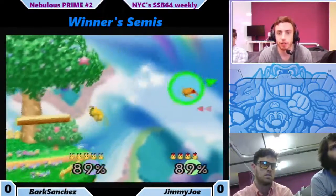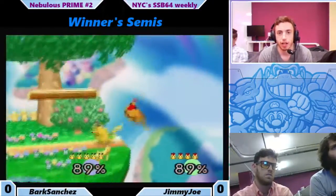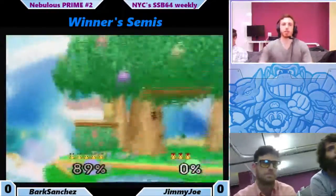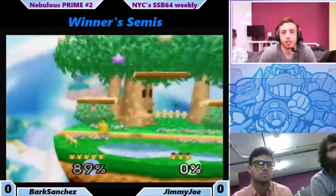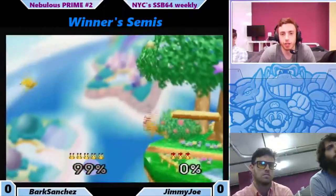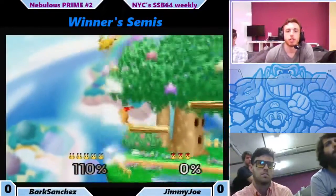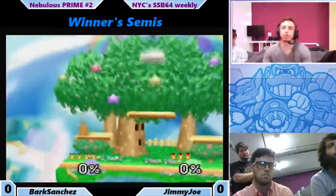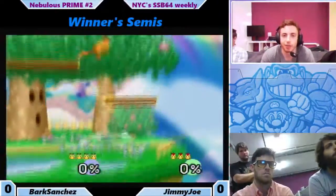Get Jimmy Jaw off and see if he can recover. Jimmy Jaw goes low — I feel like that's almost always the wrong choice in this matchup. Jimmy Jaw eats another stock, so two quick stocks from Bark. Goes for the reverse and the death — very nice choice though. I probably would have gone for neutral air. I don't know if that would have killed, but...